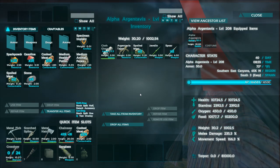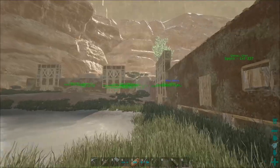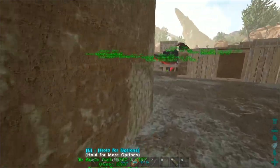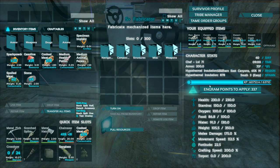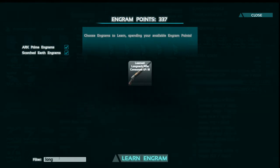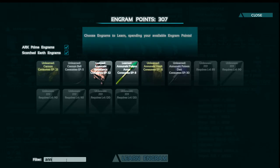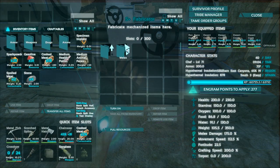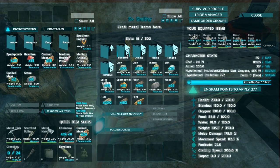Let me check the stats on our alpha argy — 10,000 health, 10,000 food, 2,000 stamina. He has really good movement speed — 166. He moves so quickly even with a 900-pound Tank the ankylo on him. I really want to go get a poison or fire argy first, but we might be able to — let's get a longneck rifle, let's start making some guns. We need a longneck rifle and some tranq darts. There are also Aneju darts but they cost one narcotic each, which is expensive.